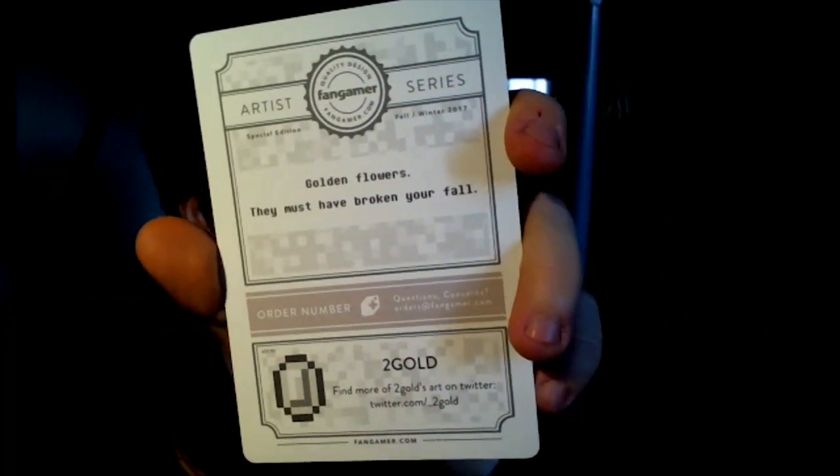I've got a card here. I'll read it out anyway — quality design, Fangamer, artist series, special edition, winter/fall 2017, golden flowers. Order number two gold, art by Two Gold. So we've got an art card and it's part of a collection because it's called the artist series — that's interesting.